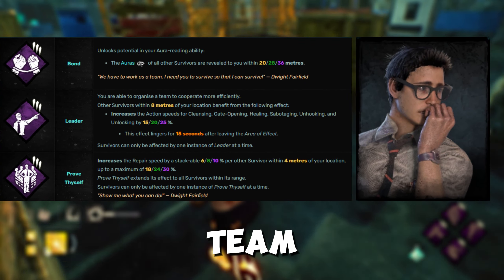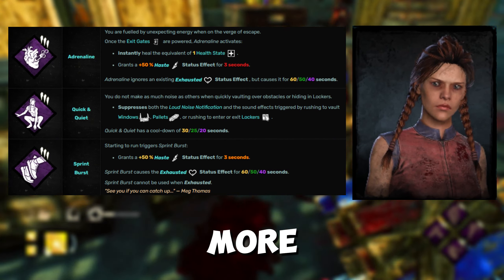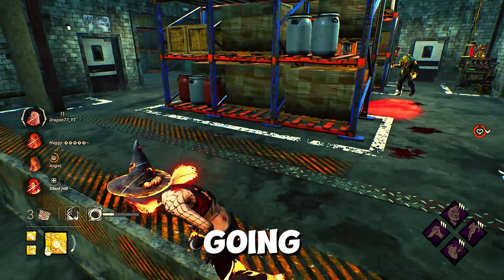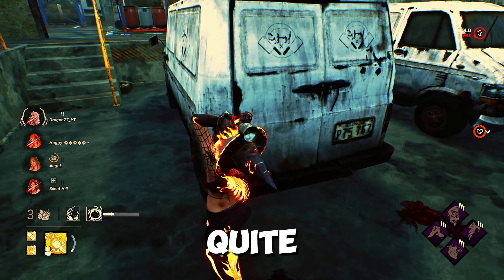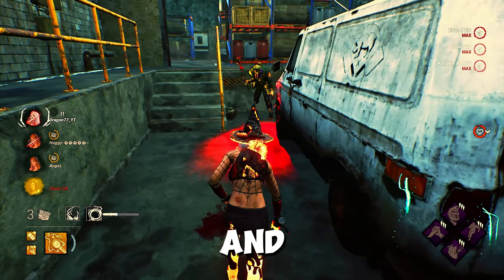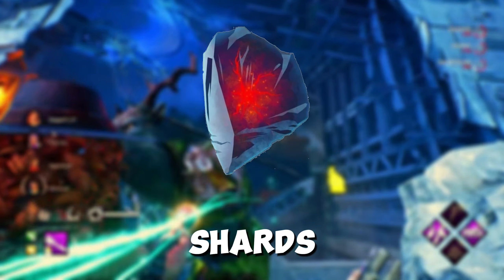You're probably wondering which of these two Survivors you should start with. Dwight's teachable perks are mainly passive, team-based perks, while Meg's are more solo and aggressive. If you're looking to go more passive, I suggest going with Dwight and running Prove Thyself with Bond. If you're looking to go more solo and aggressive, I suggest running Adrenaline and Sprint Burst together.